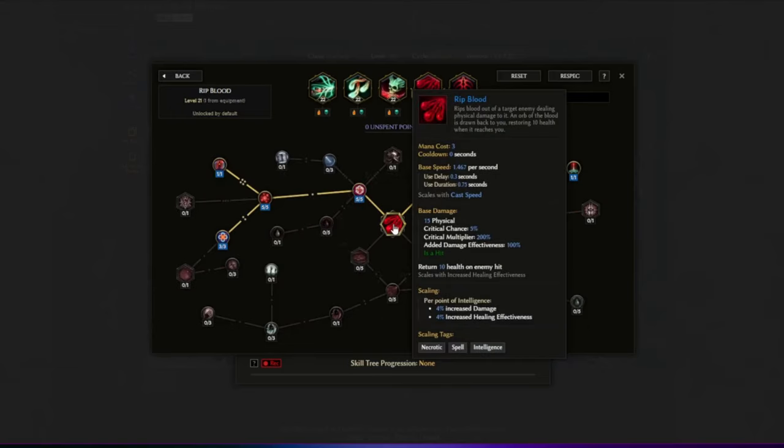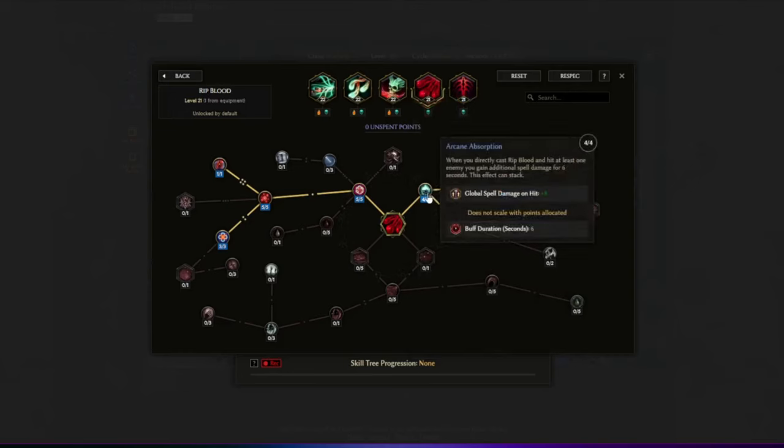We're using Rip Blood, which will mainly be procced by Chaos Bolt, but I think we'll also cast it ourselves on boss fights — not only for the ward from Twisted Heart, but also for the node Arcane Absuration. This makes it so when you directly cast Rip Blood and hit at least one enemy, you gain additional spell damage for six seconds, and this effect can stack. This cannot be procced from Chaos Bolt and must be directly cast. Combining this to boost damage for Torment and every other skill, while providing the full ward loop from Twisted Heart — I think this will let us basically face tank bosses.